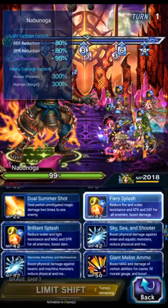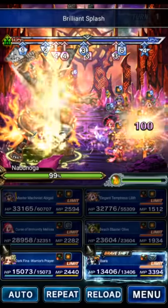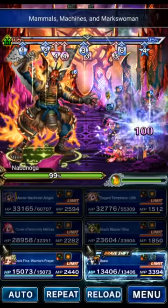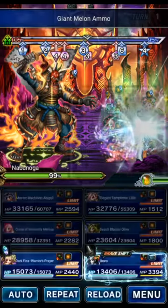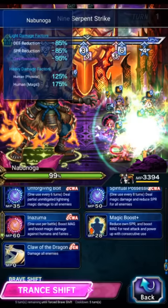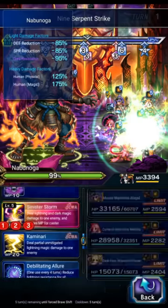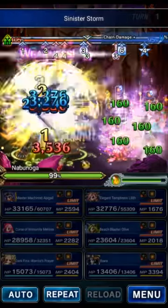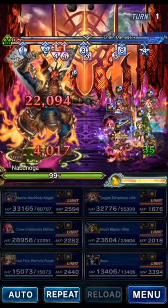Olive is going to do both breaks, both killers, and her Giant as the last action because it fills the morale gauge. For Fena we'll just Triple Bolting. Ibarra — we'll just Sinister Storm three times to hit the boss a few times. It doesn't matter because on turn one they're basically a free action.